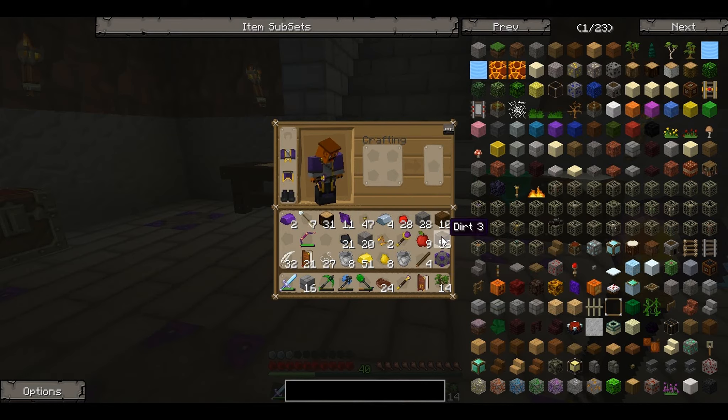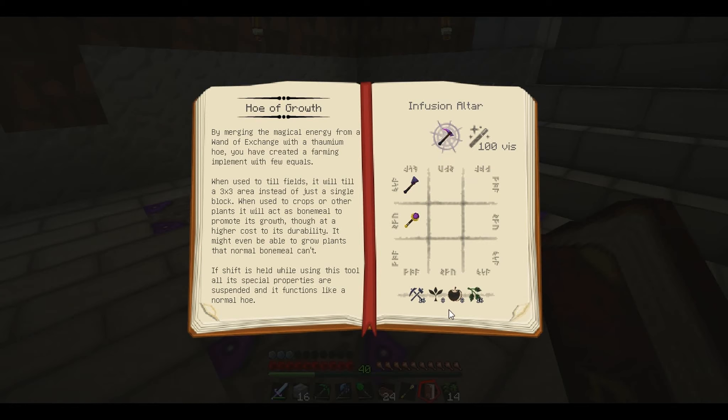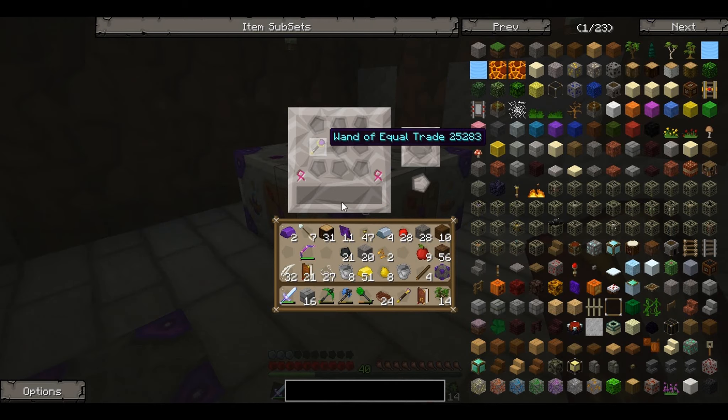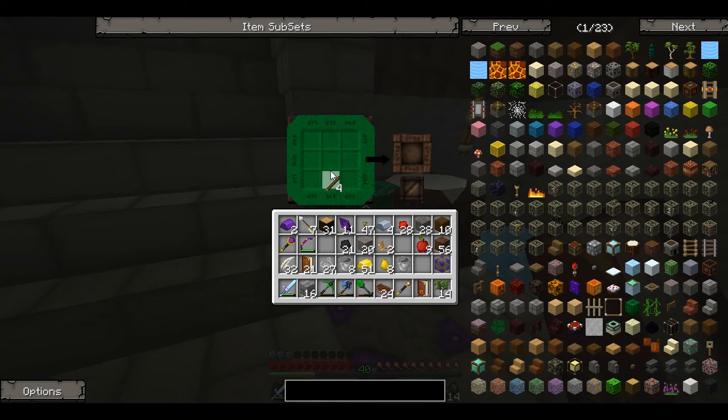Now we need to go get some sticks - I can probably make some now. What do we need to make this hoe of growth? We need the infusion altar and quite a lot of things. Actually I think I can just make the thornium hoe right here - yes it is in the table! We can make it just like that.